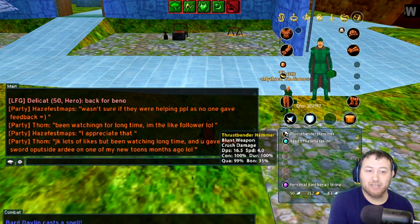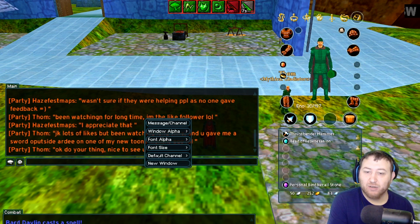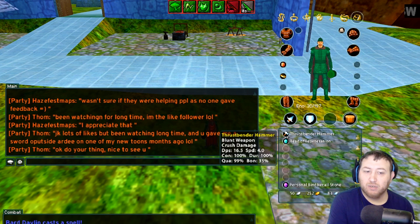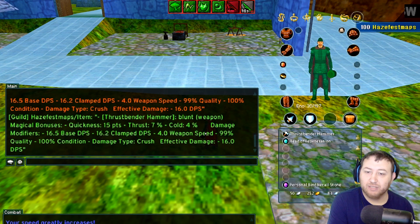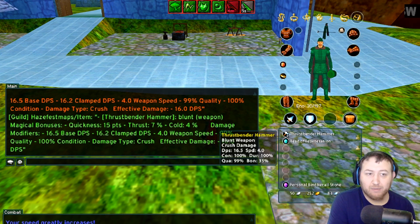If you're ever wondering how to delve items from your inventory into your group on your chat window, right-click, go to default channel, go to group, pick your item up, and just drop it into your chat. That's how you delve items. You can also delve into your guild by going into default channel, then guild. The only way you can do it is if you set your default channel — a lot of people probably couldn't figure out why it wasn't working.